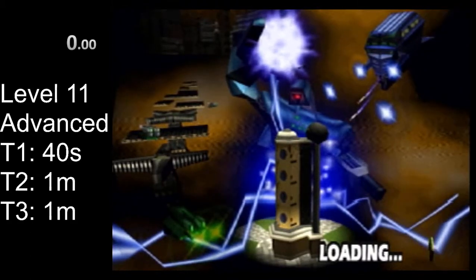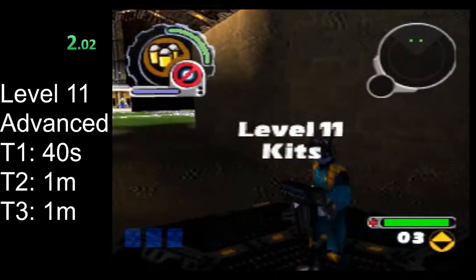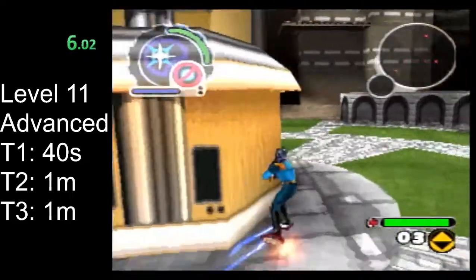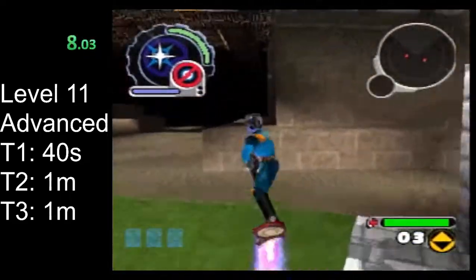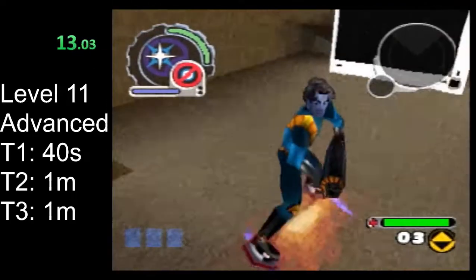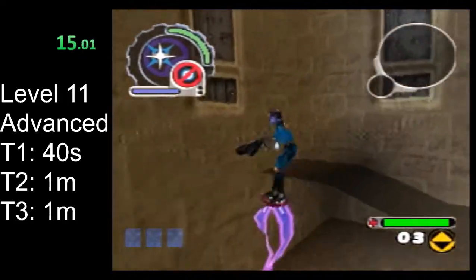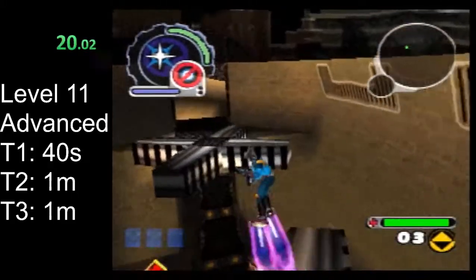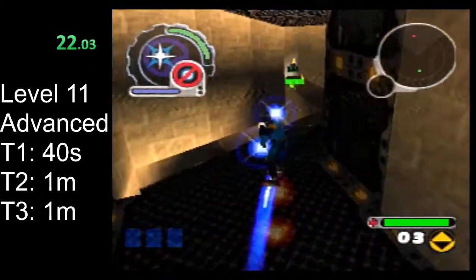Hello and welcome to the reboot speedrunning tutorial. This is the advanced route for level 11 — we're going to use the early tear glitch here. If you're already familiar with this game and this run, you'll know that this level has some fairly difficult platforming to do consistently. The early tear glitch kind of needs you to be doing it consistently, so this is honestly one of the last levels I would recommend implementing this glitch in.